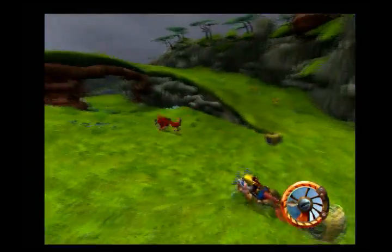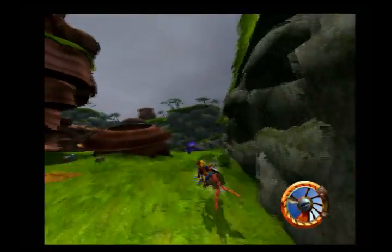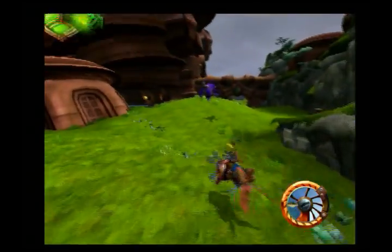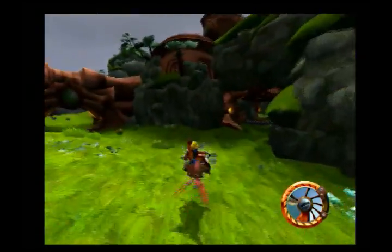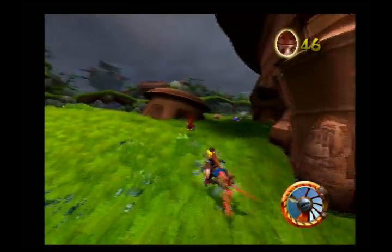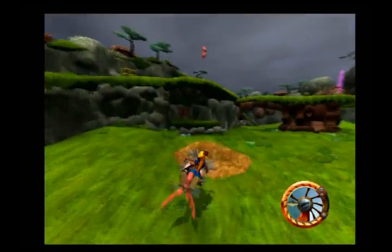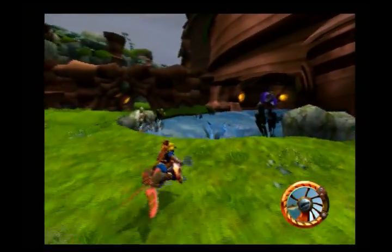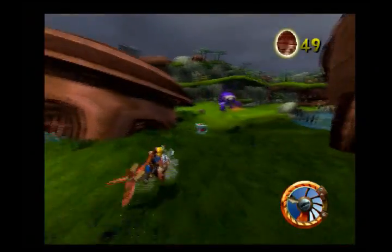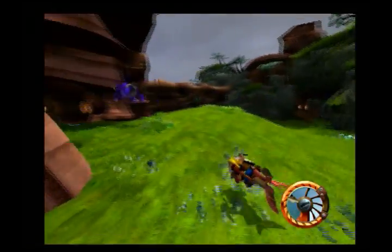We've got ourselves some lightning moles. We're herding them back into their hole by chasing them around, probably making them terrified for their lives. We've also got these flying lurkers around. This is the last lightning mole, I think — yep, there we go. Can't get the power cell just yet because we've gotta go back to the geologist for that.